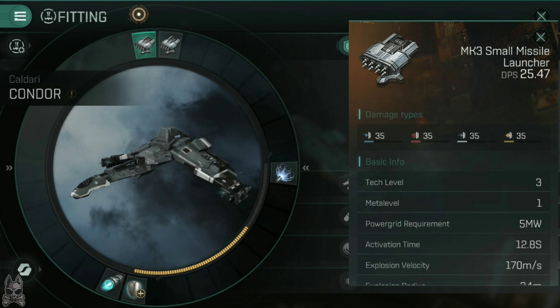When we look at missile launchers' statistic pages by long pressing on a module, this is what we get. Let's go down these statistics one by one and explain what they each mean. At the top, we have the damage types. From left to right, these are electromagnetic, thermal, kinetic, and explosive.